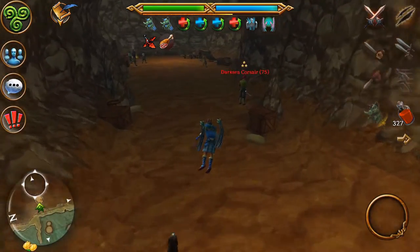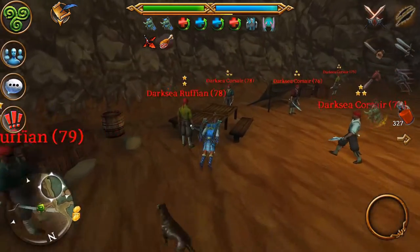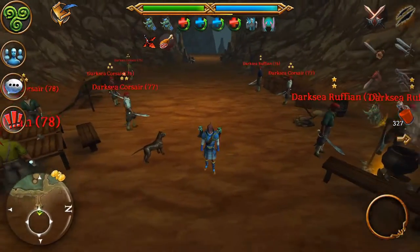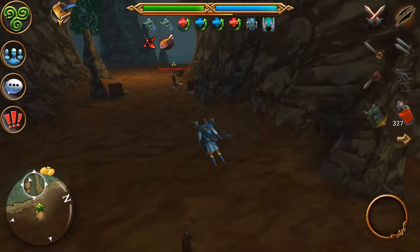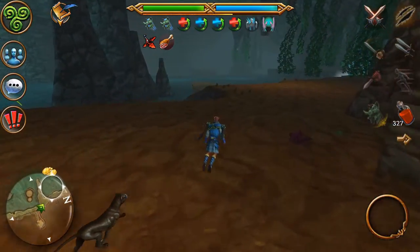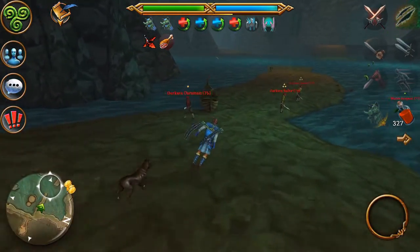Here we are at the cave — this is the spot I always lix at. I would lix here until level 80 pretty easily. The guys in the back give you really good XP and they can drop Double Attack Manuals and other manuals. That's the spot I recommend up to level 80.